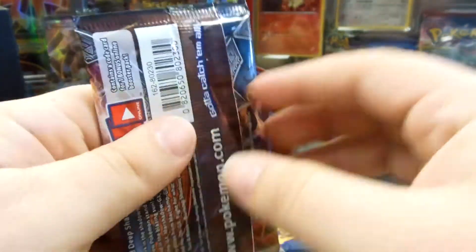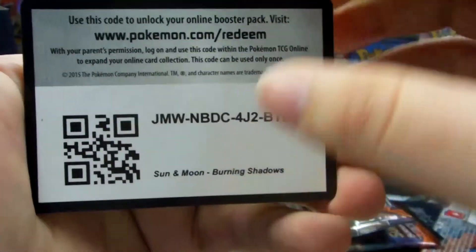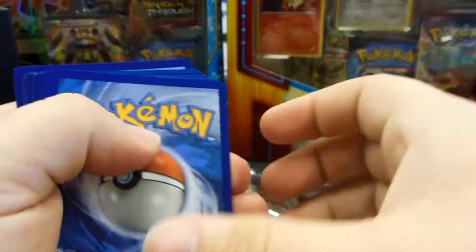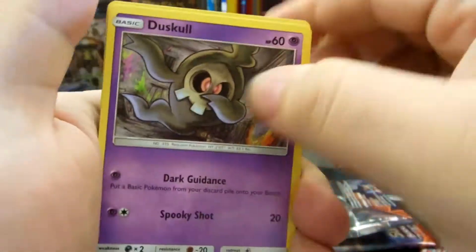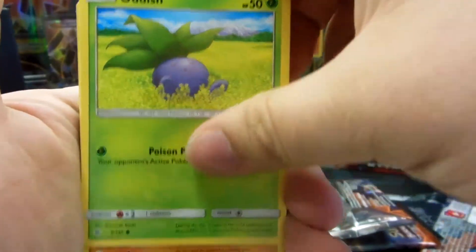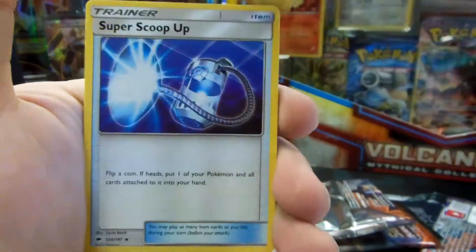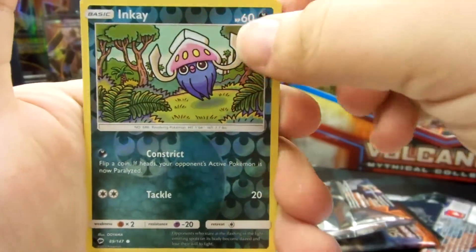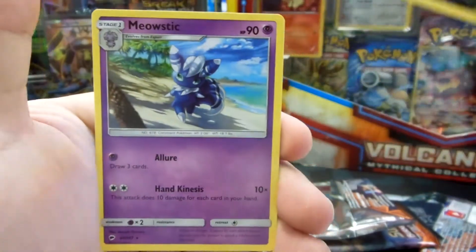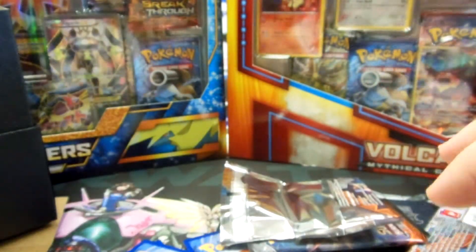Only one hit so far with that Holo Darkrai. We have the Marshadow GX on the front. Code card. One, two, three energy, one and two. So we've got a Duskull, Oddish, Mudbray, Sawk, Togedemaru, Super Scoop Up, Pulmarina, Seedra, Reverse Holo is an Inkay. Our Reverse Holo Malamar, and Meowstic Non-Holo — that Meowstic card was actually getting some work done during pre-releases.